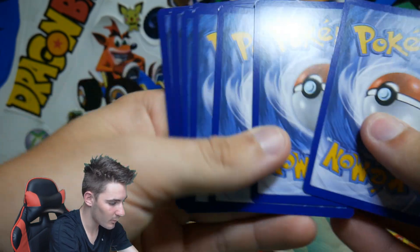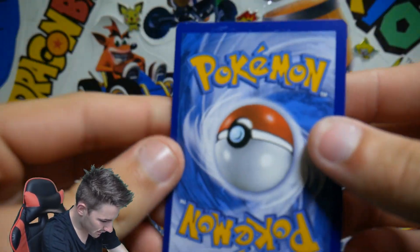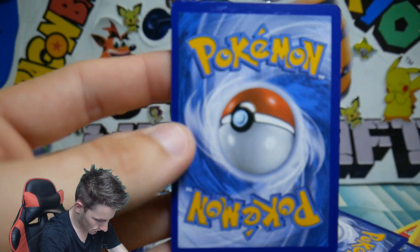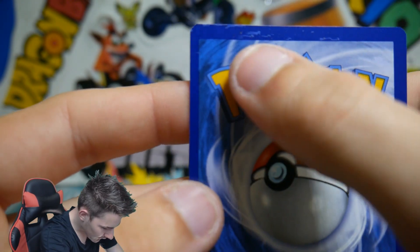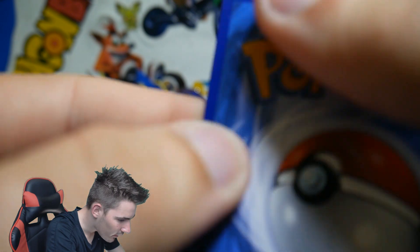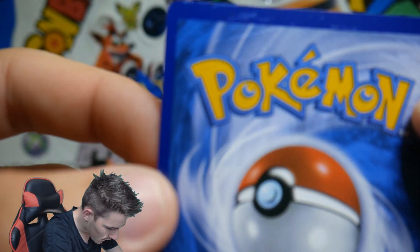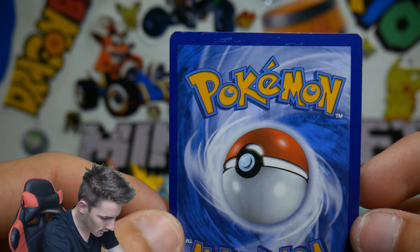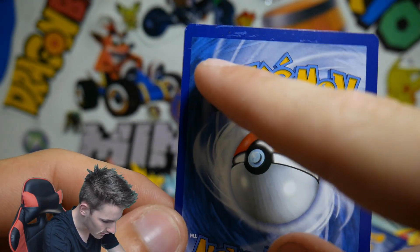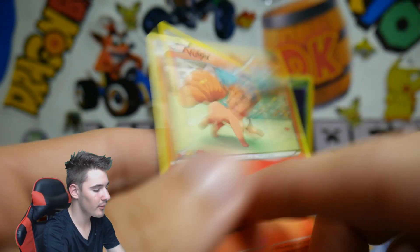I'm almost certain I saw something on one of the back of these cards. I knew I saw something — look at that. I have a Vulpix. Why is Primal Clash always ruining cards? Check out the top of that — it is actually just all scuffed up. We just pulled a damaged card. Why do you do this, Primal Clash? If you guys haven't seen my damaged Primal Clash Elite Trainer Box, go check that one out — I'll link that below and up in the iCard. It's only a Vulpix, but it does not matter.